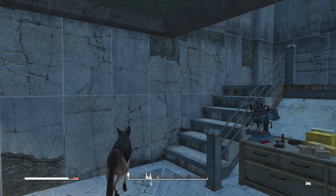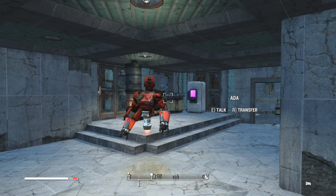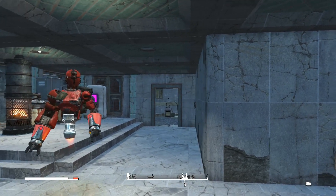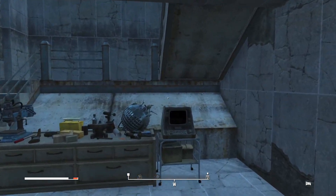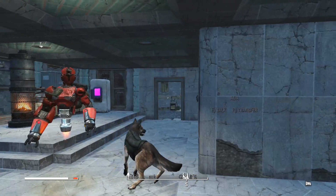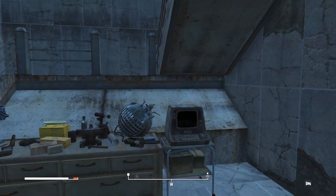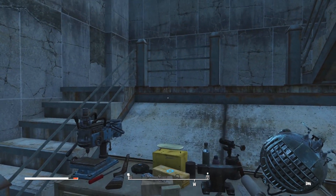Good morning and welcome back to Fallout 4. This is Horizon 1.8 and this is a survival guide by yours truly GP. Well, I hope you're well and keeping safe. It's a survival guide - let's play and learn as we go sort of thing. I have emptied all my stash and there are a few things we need to place and do.